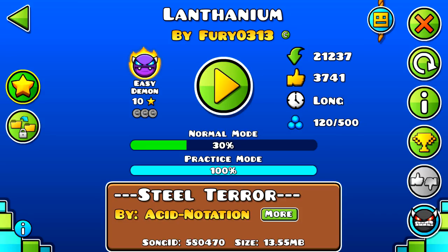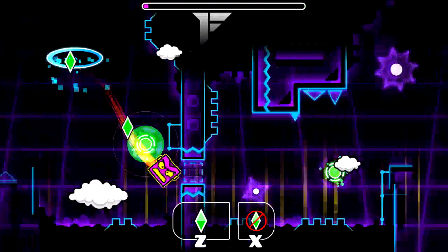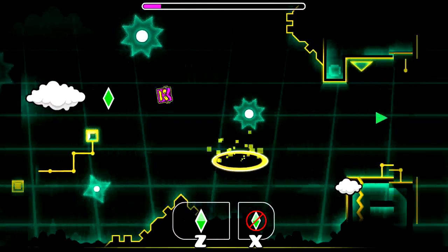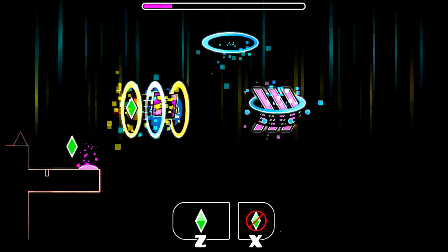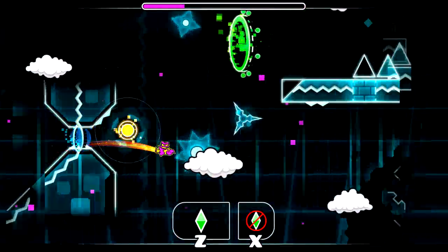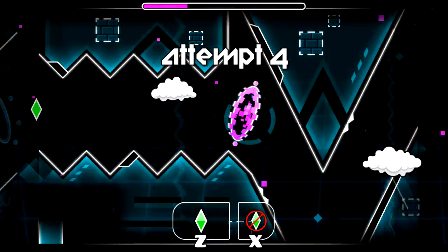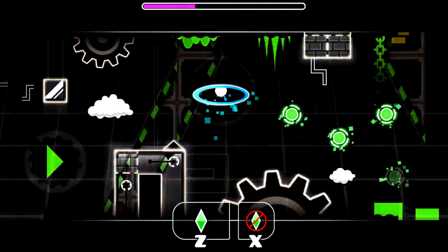We'll jump right into it and do a quick practice run. I've done maybe a hundred attempts in practice, one or two practice runs — not really enough to beat it quickly. I like having a demon practiced really nicely, not just half-baked. Nothing special about the first part. We're at the drop which I think is the easiest part of the level. There's a jump ring in the ship portal so you have to know about that one — you've got to tap it as fast as you can.